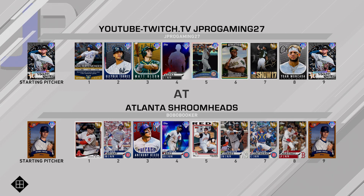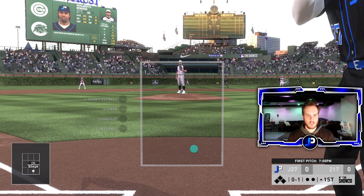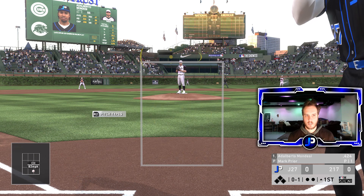We're going against the Atlanta Shroom Heads and their 86 overall Mark Prior. He's got six golds and two diamonds — looks like he's majority Cubs — and he's got Mookie Betts in there. Forrest Whitley is on the bump; should be a fun one. Mark Prior has four pitches: four-seamer, slurve, change, and curveball.